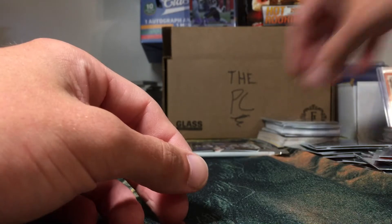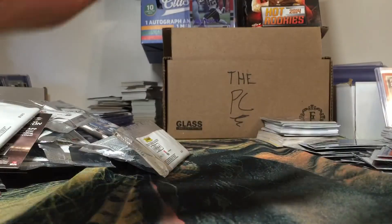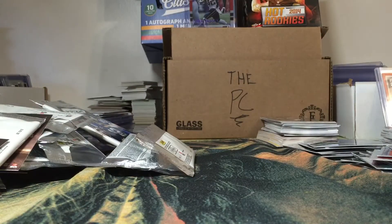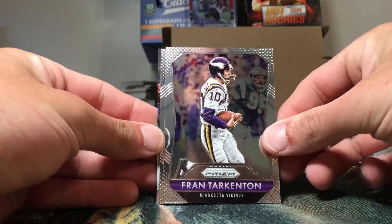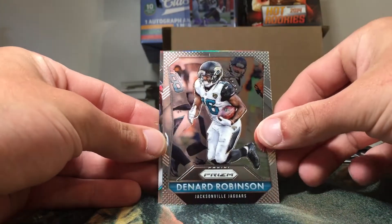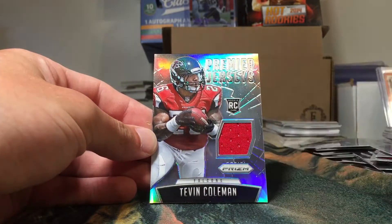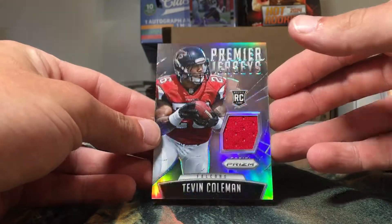Alright guys, one pack left — should be a premier jersey in here, and there definitely is something in here. We got a Sean Mannion rookie, Fran Tarkenton base, Denard Robinson base, and it's going to be a Tevin Coleman rookie jersey. So that one was a jersey while the other two were patches.